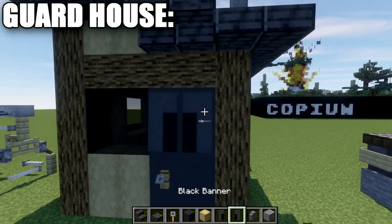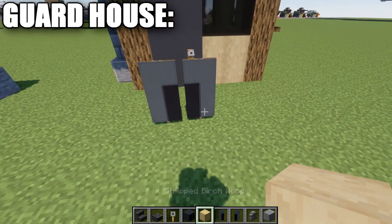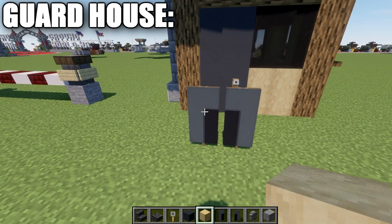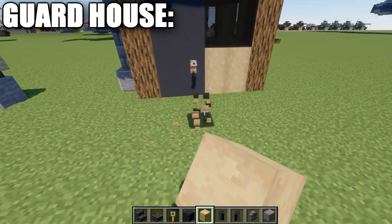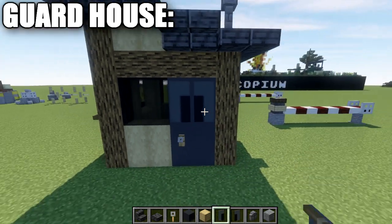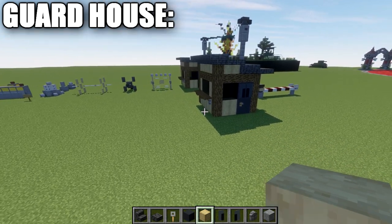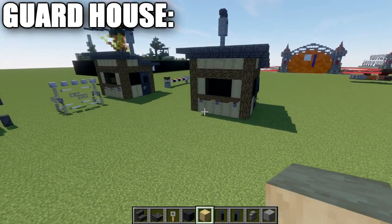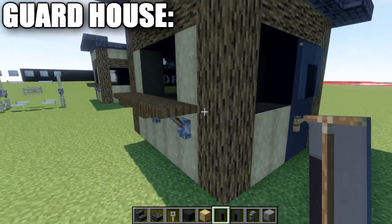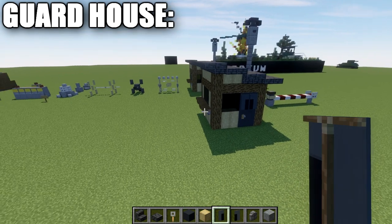The final detail for the guard shack is banners for the doors — two black banners with gray splitting each banner on opposite sides, and a gray line across the top of both. Place these on both sides of each door to create a little window effect. You can also add them on the inside. Note this build is scaled for a 2-to-1 scale alongside my vehicles. With that, the guard shack is complete.